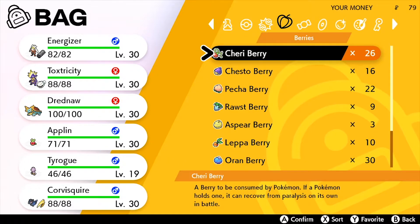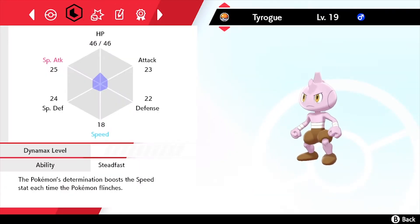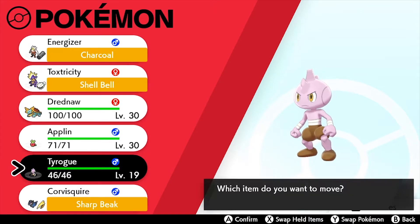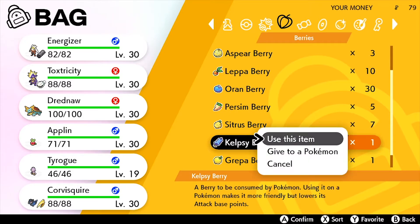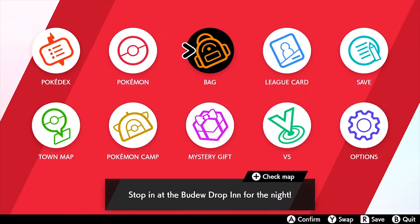Now that Tyrogue is in our team, let's go to the bag and the berry section. We need to lower Tyrogue's attack because it's gotten higher than its defense, and they need to be equal for it to evolve into Hitmontop. As you can see — attack 23, defense 22. We need them the same. Let's use the Kelpsy Berry, which lowers base attack points.